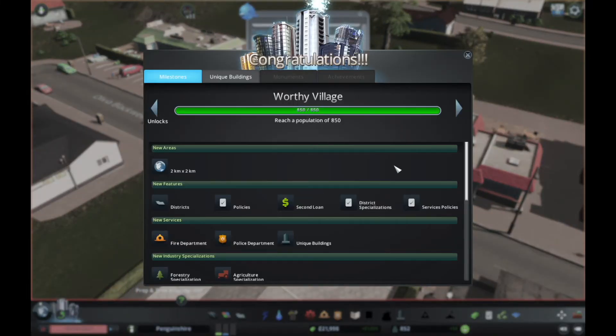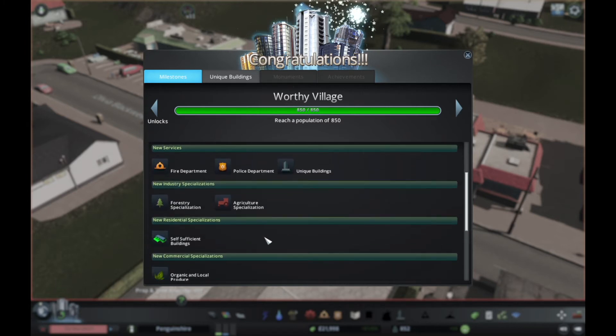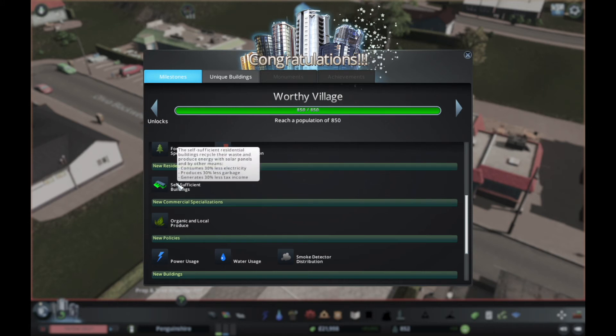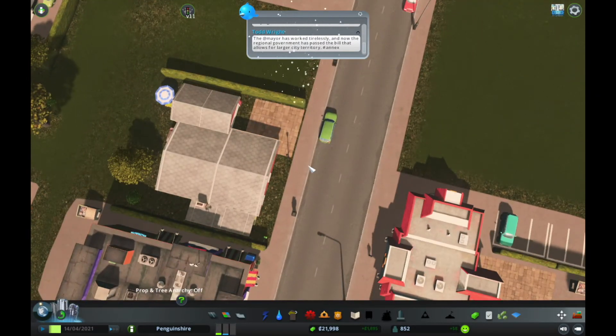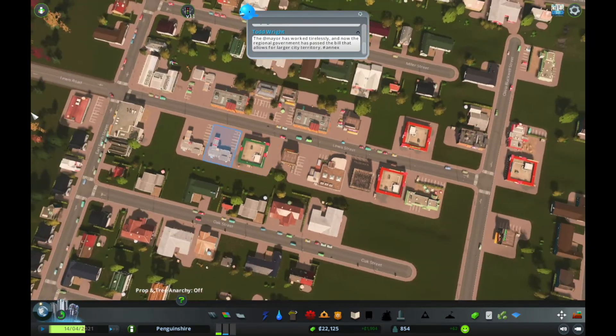Finally — we've got districts, policies, second loan. Fire brigade, police department, unique buildings, forestry, agriculture, self-sufficient buildings, organic and local produce. Let's get to work then, because finally. What's the money situation like? Not brilliant. What do I think — fire or police? Which one is more necessary? Because I think we can only get one right now. How much is this? That's 12,000. What? Police department for a fire department.